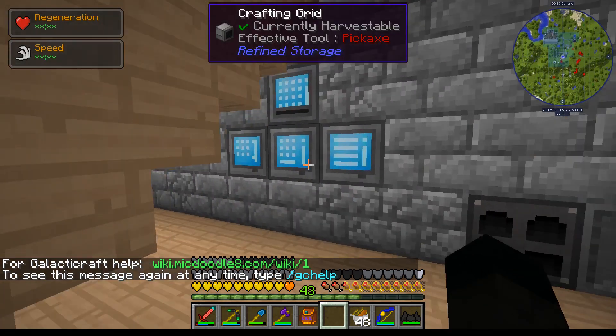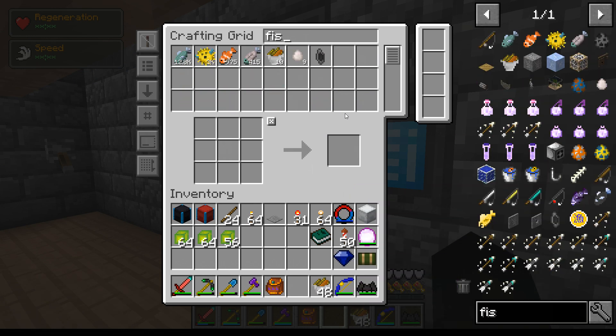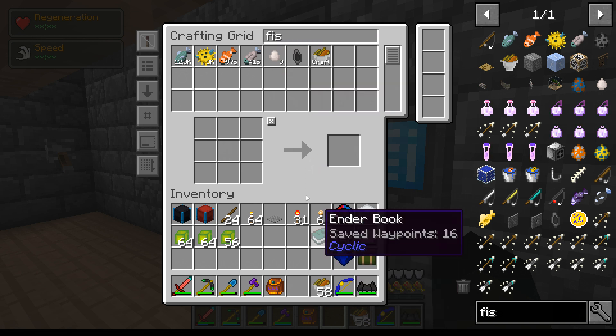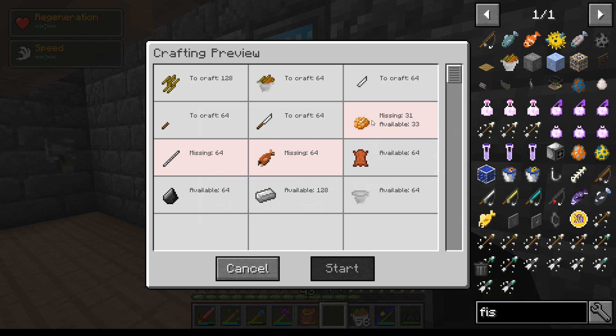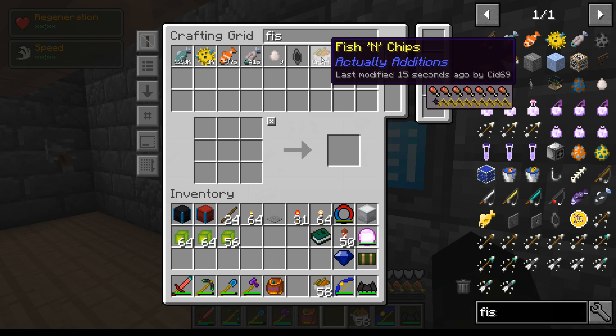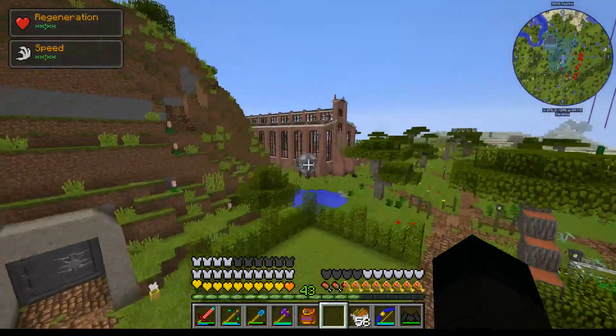We probably want to make some more fish and chips as well. Have we got any fish and chips? I've got 10. Can I make another 64? No, I can't, because I don't have enough of anything. We've got 58 fish and chips, which is more than enough for what we want right now.